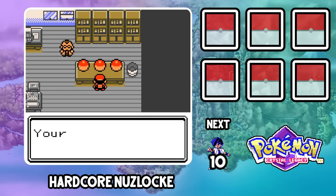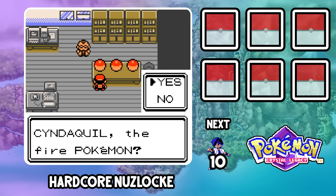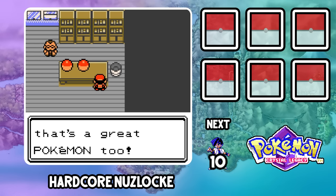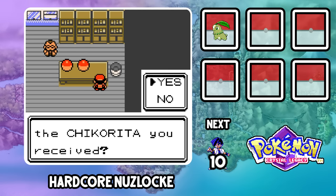I'm going to half-blind this run. I'll look up Gym Leader and Elite 4 teams just so I don't get blindsided, but I'm not going to be looking up encounter tables. I meet my neighbor and get my first Pokemon from Professor Elm. I choose Chikorita since I'm going to have some faith that Pat made Bayleaf at least a little useful in this ROM hack.